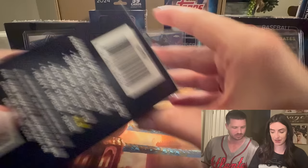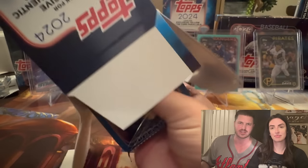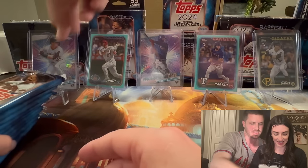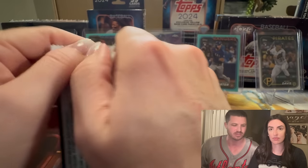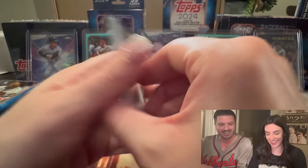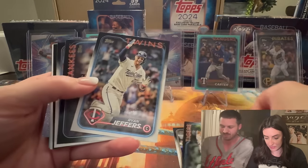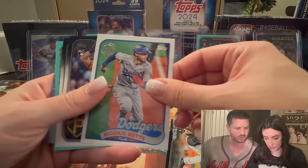I remember as a kid, people would ask, 'Who do you like more, your mom or your dad?' And I would say, 'My mom does literally everything for me, but my dad buys me baseball cards,' so it was a 50-50 shot. The rookies we're looking for are: Ellie De La Cruz, Henry Davis, Bobby Witt, Evan Carter, and Jason Dominguez — we haven't seen Jason Dominguez in a while.